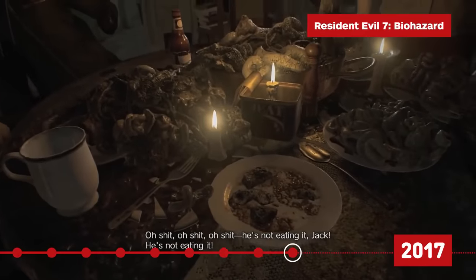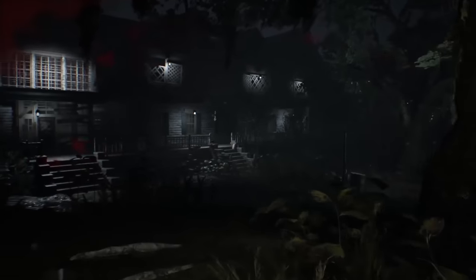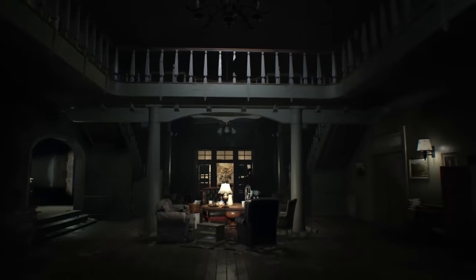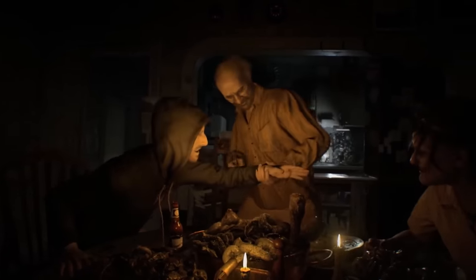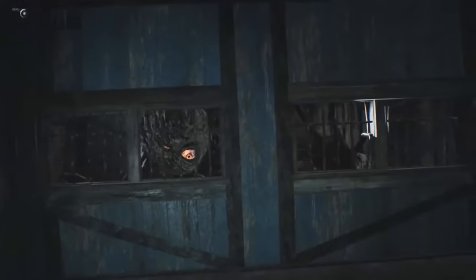With Resident Evil 7 Biohazard, Capcom reinvented the franchise in several ways. For the first time, the series introduces a new protagonist in Ethan Winters, and most notably, it switches the series' long-running perspective from third-person to first-person. Despite all these changes, RE7 still exists on the series' canonical timeline, time-jumping four years after the events of RE6 to 2017 in rural Louisiana. The setting is not some elaborate medical facility but rather the home of the Baker family. While ties to past Resident Evil games are rather loose in this one, many of the series' staples are here — clandestine human experimentation, bioweapons, and, towards the end, a somewhat familiar face in Chris Redfield, who is looking a bit different this time around.